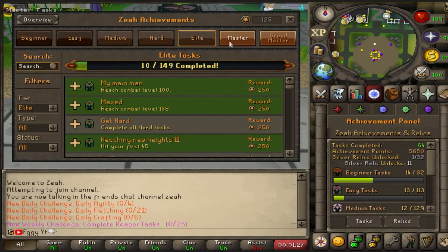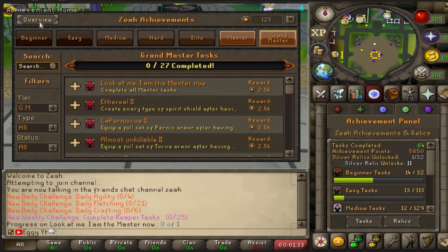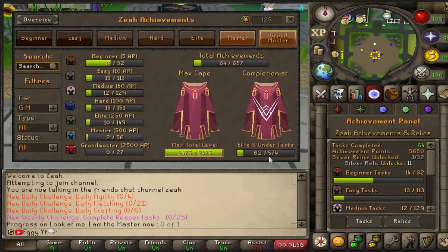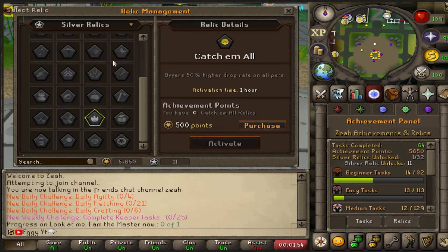There is an insane amount of achievements to grind through, all with a ton of rewards as well — 574 in total for completionists. Silver relics are sweet because they're permanent passive effects to your account and last forever.